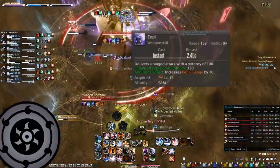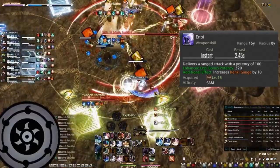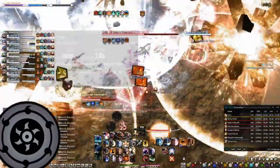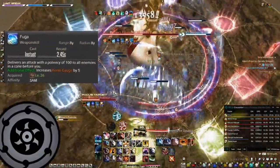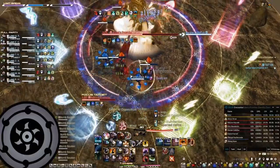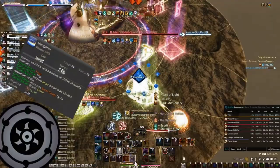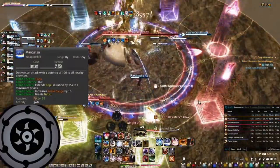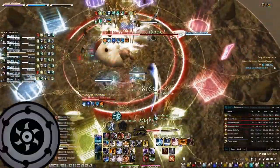Yukikaze is your combo finisher used after Hakaze — it grants you 15 Kenki straight and has no positional requirement. Namedsong (NP) is your ranged damaging GCD, normally used after Hissatsu Yaten for the boosted damage. Fuga is your AoE combo starter, increasing your Kenki by 5. Mangetsu is your AoE combo finisher — it grants you the Getsu-Sen and also extends your Jinpu buff duration.